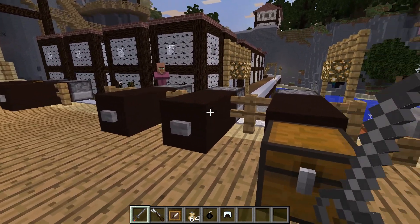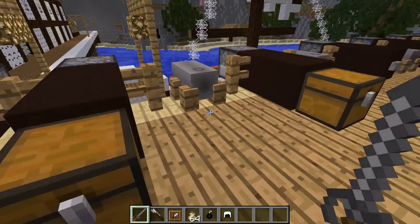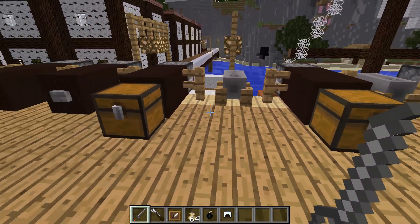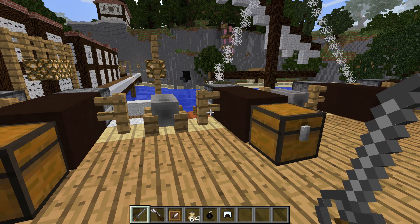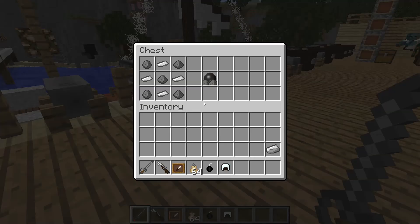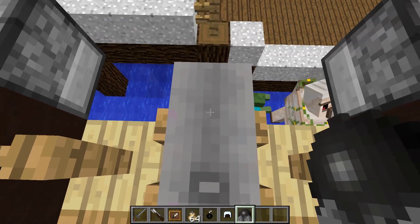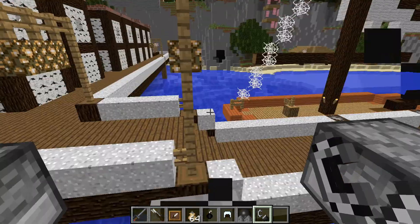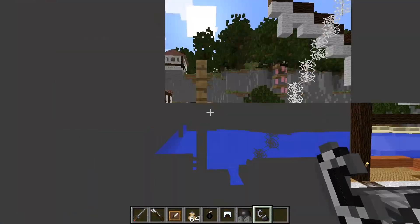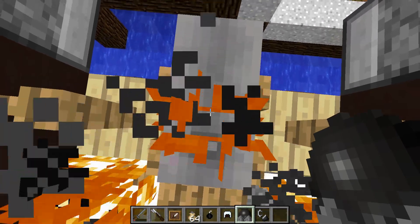Another feature is cannons. My pirate ship already has some installed, but this mod gives us better, stronger cannons. The cannon is crafted with a gun barrel, rope, and oak wood planks. For ammunition you craft cannonballs using gunpowder and iron plates. To fire the cannon, right-click to mount it, load the cannonball in, then use flint and steel to set the fuse.